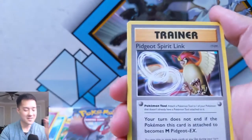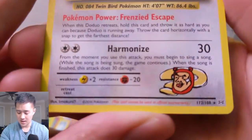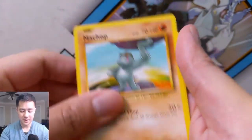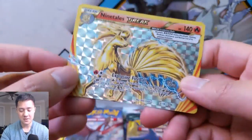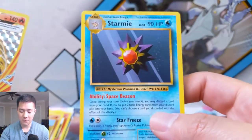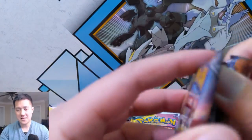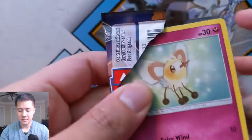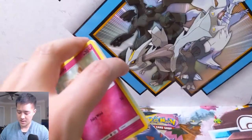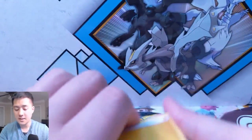One interesting thing about XY packs — it feels like pretty often we get the Spirit Link and then Imakuni's Doduo, the not-so-rare secret rare. I'm not sure if I have this one, so very happy with that. We pull the Spirit Link card and then actually pull the card that goes with it — not the slot we're looking for, but a very nice hit: Ninetales BREAK. BREAK was an interesting mechanic. For the most part they're pretty weak. The only one that ever really did anything was the Greninja BREAK, but even that felt a little difficult to pull off.